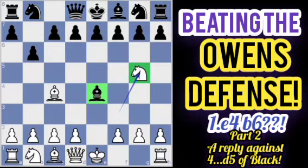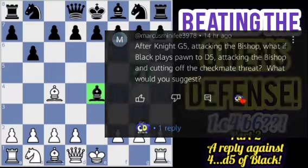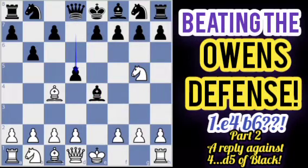There was a comment asking: what if Black plays the move d5? After d5, it covers the diagonal, blocking the white knight and bishop that were both eyeing f7. So d5 stops the checkmate trap. However, d5 also attacks our bishop on c4.